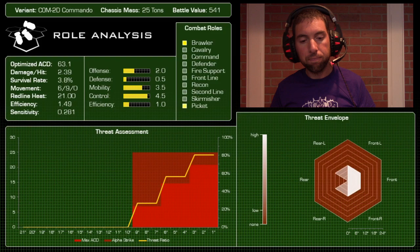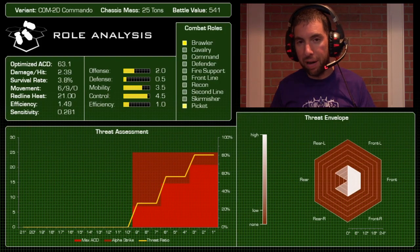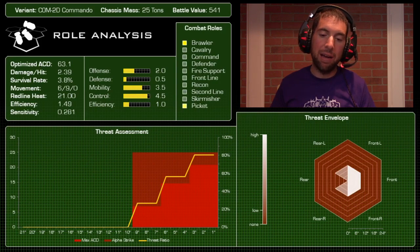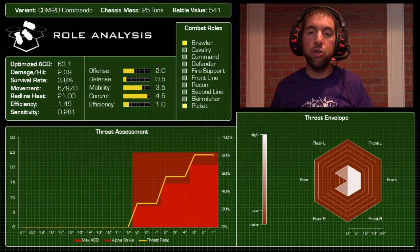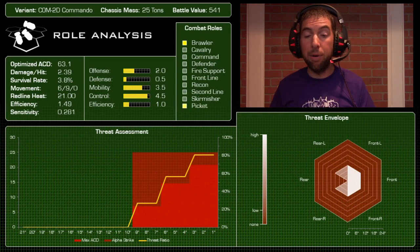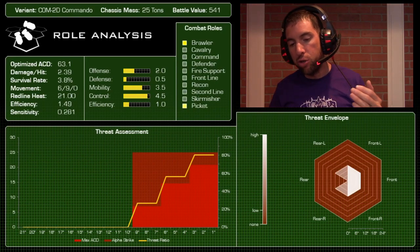Scoring: offensively 2 out of 5, defensively 0.5 out of 5 — on par with the Locust. Mobility 3.5 out of 5 — not bad, above average. Heat control 4.5 out of 5 — very easy to manage heat, you just can't run at full speed and alpha strike all day. Efficiency 1 out of 5. The threat assessment is basically a step function: the closer you get, the better it is. Keep this thing safe and at the opportune moment blast it in as close as possible, unload, and get two or three good salvos for your return on investment.